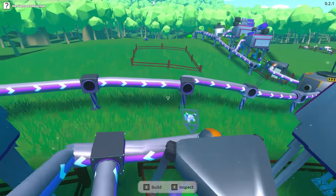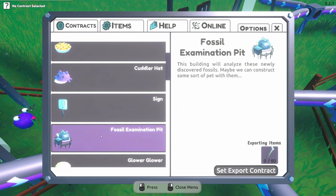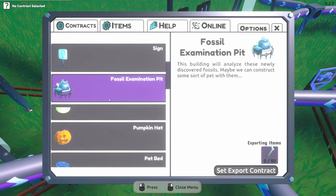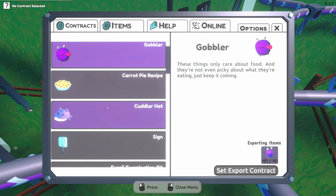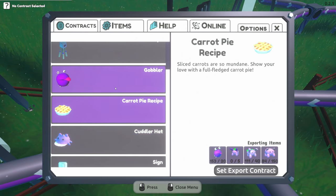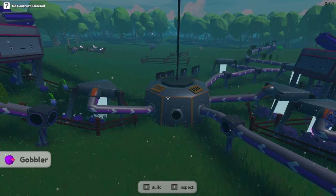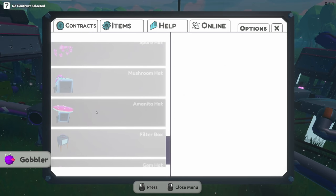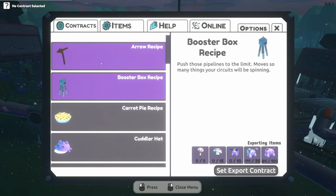I know in the last episode I said I wanted to have all of them going in at the same time, but for now we're just gonna do that. Let's check contracts — not fossil, what did we want? We needed goo cuddlers for something. Oh, we should get a gobbler too — look at that, done! We got a gobbler.